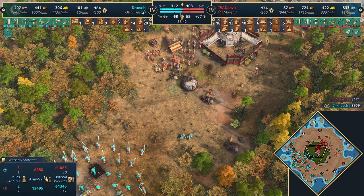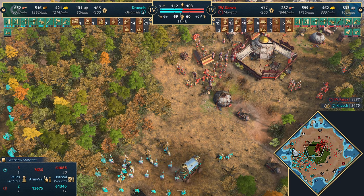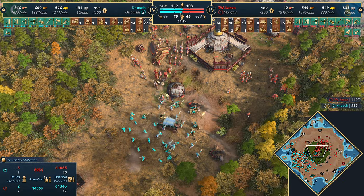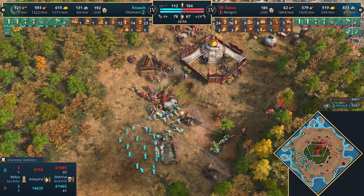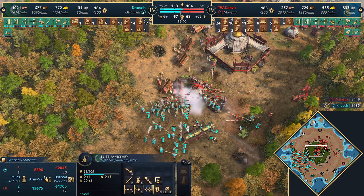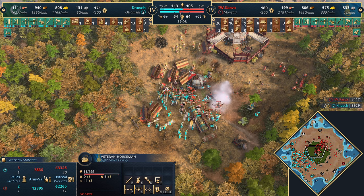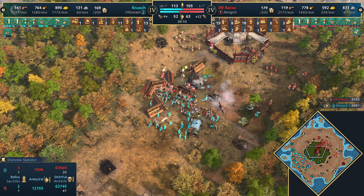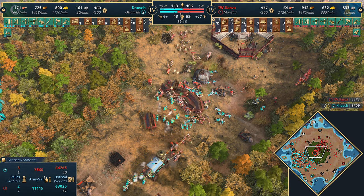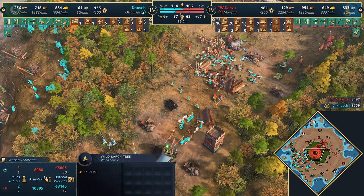38 minutes on the clock, and we have no idea who's going to win - it's pretty neck and neck in economy and military. In the super late game I do fancy the Ottomans' chances - he's got trade up. Here comes the engagement. Nest of Bees gets off on the Janissaries. Elite Janissaries will whip through those veteran horsemen. The veteran horsemen are going to climb on top of the Sabahi though. Rams coming forward for Kazva - that's huge. Kazva is causing all sorts of problems with those rams, with incendiary arrow archers on the back line sniping Janissaries.